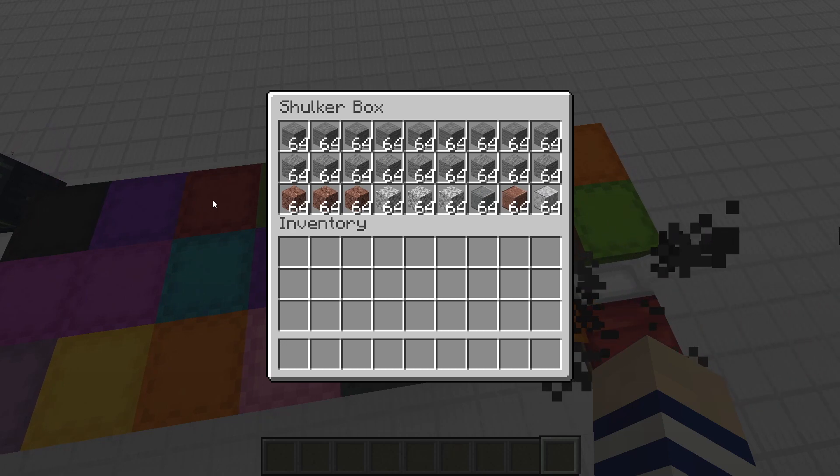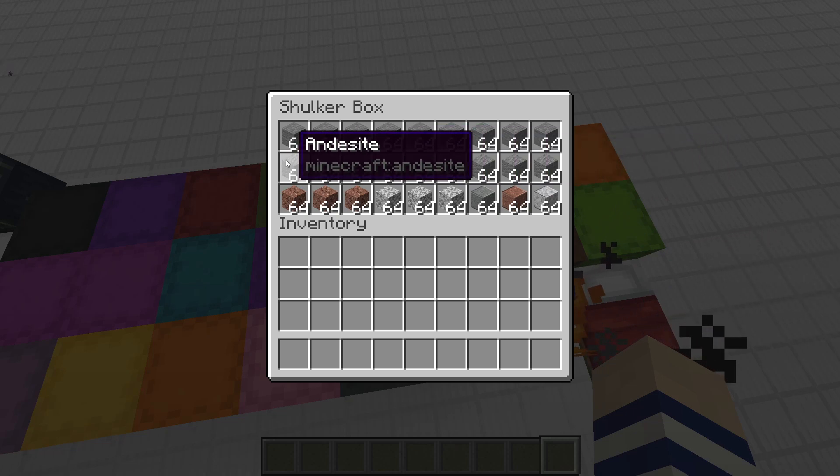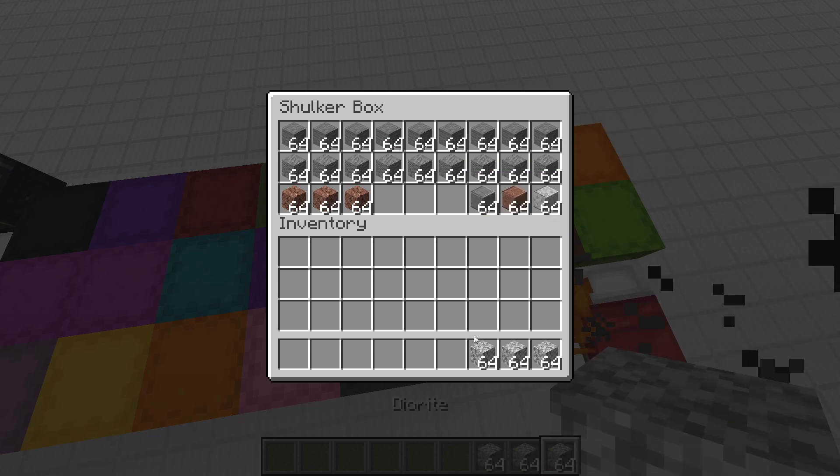Next up we have the stone box — pretty self-explanatory. We've got stone, andesite (I have extra because I like the look of it), granite, diorite, and then one of each of the polished variants. You can do it however you like — use more or less, or skip diorite entirely if you don't use it.